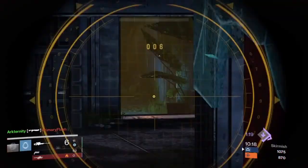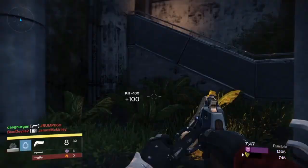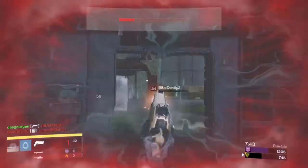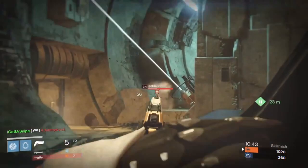As for strafing, you want to break shots, but you don't want to move so fast that you don't actually break the shot. Here, this player didn't break my shot, and here this other player didn't break my shot either. You want to use whatever terrain you possibly can to your advantage. Here I can see in the corner of my eye that I can duck behind this for a second to break this guy's shot, and I do.